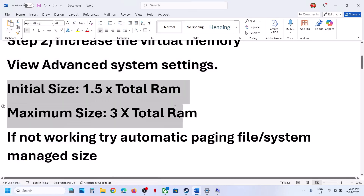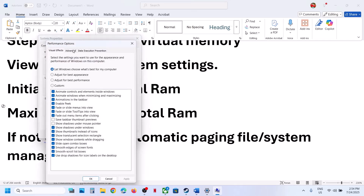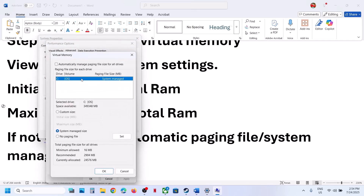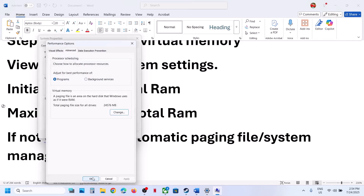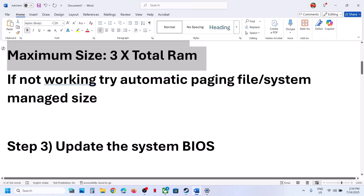Whenever you make changes to the paging file, make sure you restart your computer. After the restart, check the game. If that is still not working, you can go back and click Change, select 'Automatically Manage Paging File,' click OK, and restart your computer once more. Check which option works best for you.